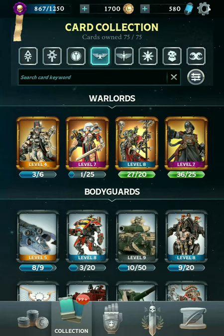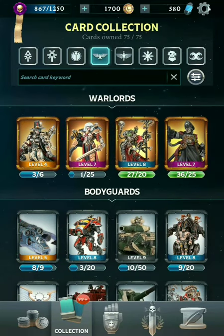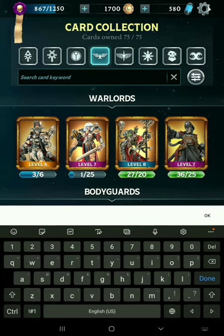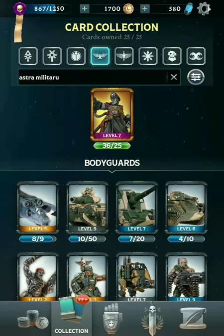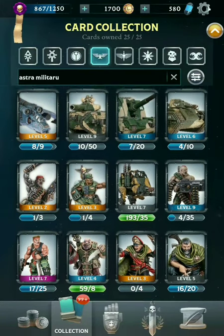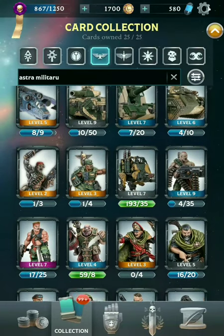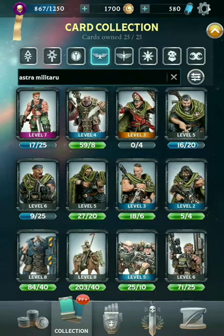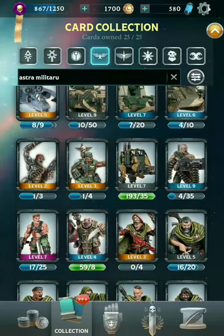Next up are Servants of the Emperor — 75 cards, so a pretty big roster with lots of sub-factions. Let's start with the Astra Militarum. These are your Imperial Guard. We've got Commissar Yarrick as the Warlord, a whole lot of ranged units, Artillery, Tanks, the Valkyrie, and also a whole lot of infantry. That's the Imperial Guard for you, and it looks like they're also including some of the Catachans in there.